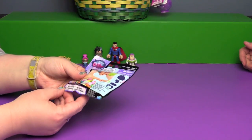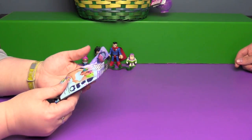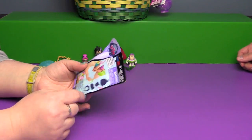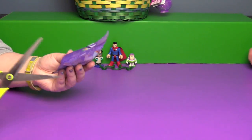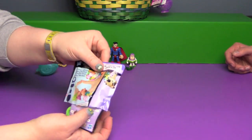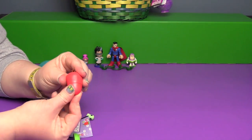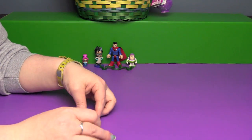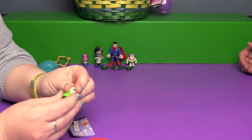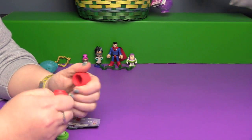We have an LPS Nests and Nooks series — this is the brand new one that's out, where they come with little habitats. You can wear them as rings. Oh it's an apple! That's cool. And it's a little worm — like a little inch worm. That is adorable, though you don't want to find an apple with a worm in it.